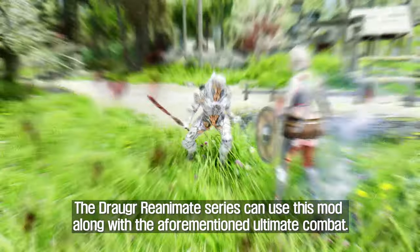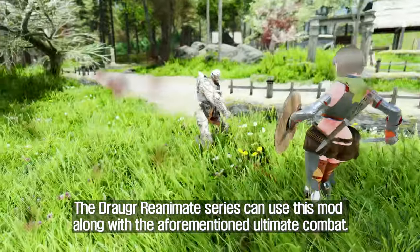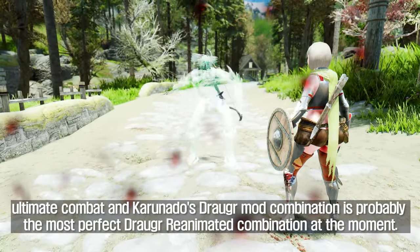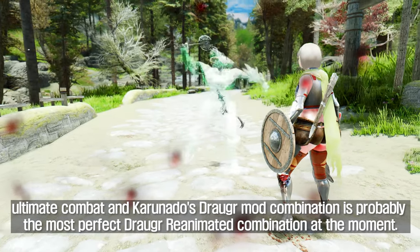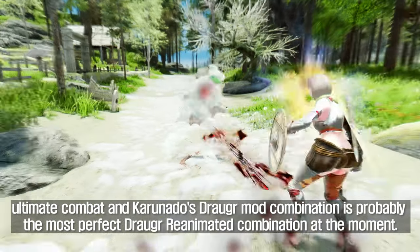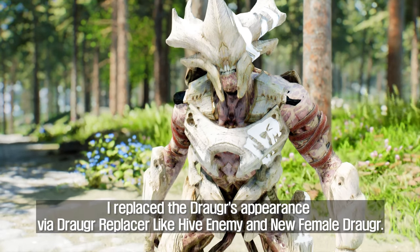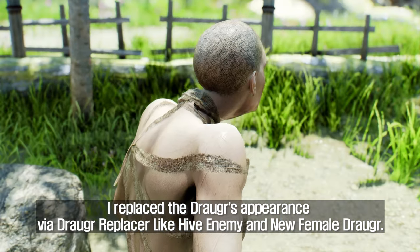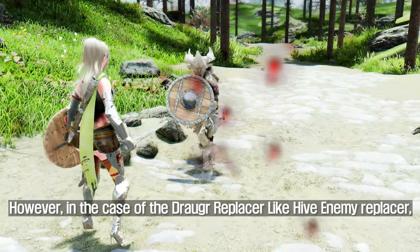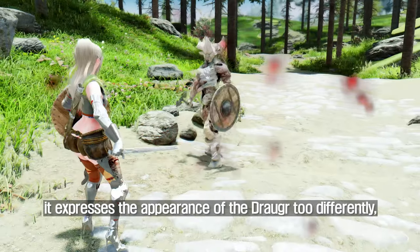The Draugr Reanimate series can be used alongside the aforementioned Ultimate Combat, almost completely replacing Draugr's animations. The Ultimate Combat and Coronado's Draugr mod combination is probably the most perfect Draugr reanimated combination at the moment. For appearance, I replaced the Draugr's look using Draugr replacer mods like Hive Enemy and New Female Draugr.